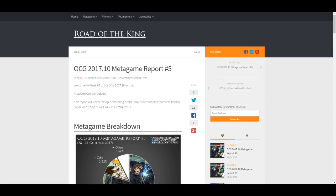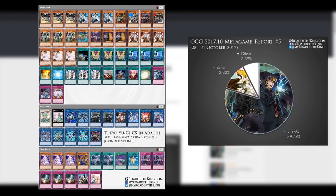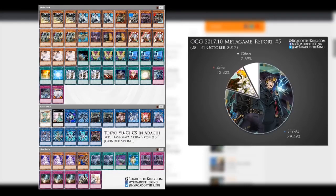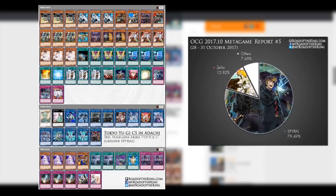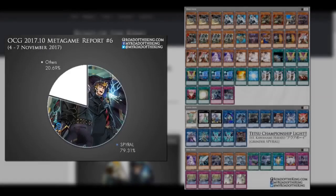Grinder Golem loop combo, Grinder Golem bounce back — Grinder Golem being a one-card Skull Draco Serpent, being a one-card link summon. The biggest downside of Grinder Golem is that it takes up a lot of extra deck space. Both the Grinder Spiral list and the mono Spiral build are equally played.